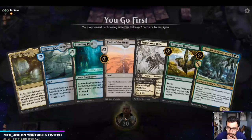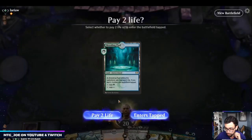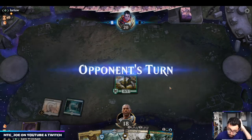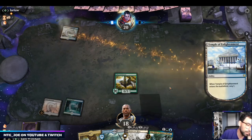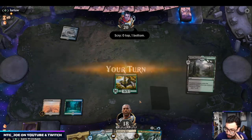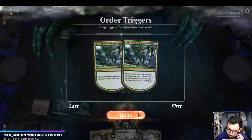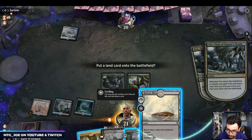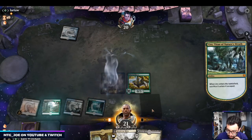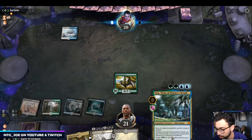Play first. Keep this hand. Because they can have Ego, you want to prioritize getting your Field of the Deads on the battlefield. I'm going to play the Woodland Cemetery and then cycle this on end step. The reason we're doing this is it lets us fill the graveyard more for Uro.